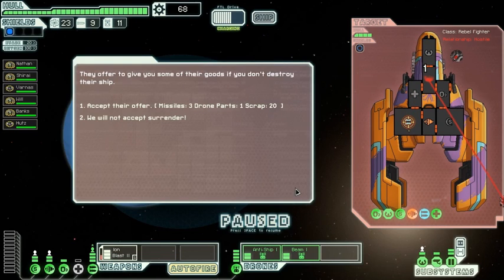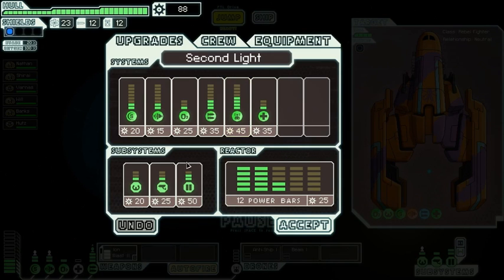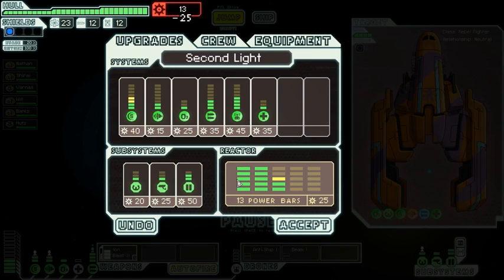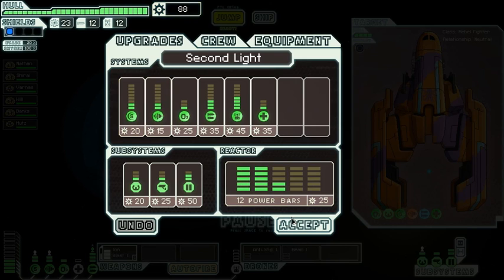They can compensate us with three missiles, one drone part, and 20 scrap. Is that better than destroying it? I think we get more raw scrap, but the drone part interests me, so we'll take the deal. We are down net one drone part now. We can go to the next level of shields, right? Not if we want to power both drones. The question is do we take that bargain at the moment or do we save our resources? I think we save for now — we just need a little more scrap. There are uncertain elements in this game which is part of the interest.